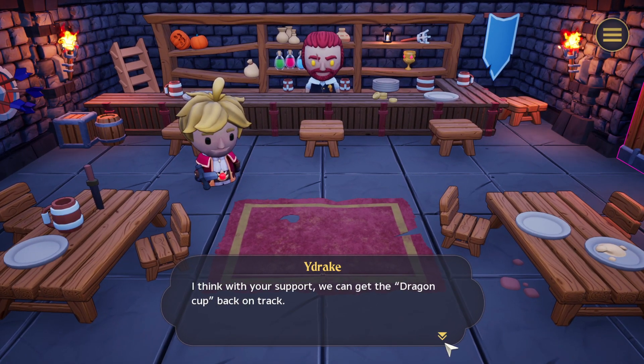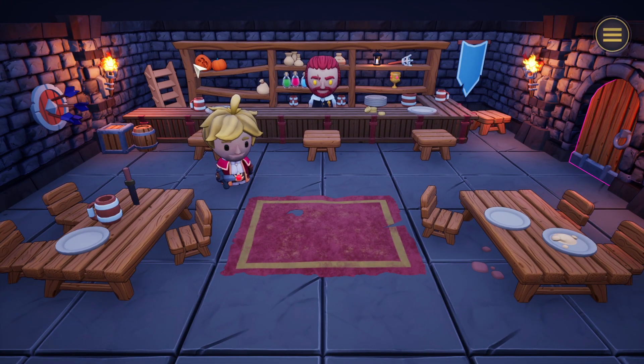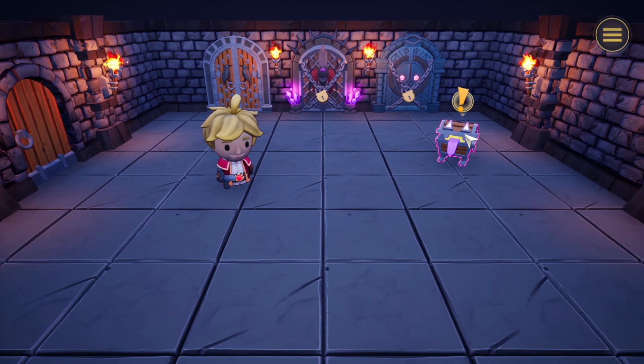'I think with your support we can get the Dragon Cup back on track.' Also, it bothers me greatly that 'Dragon Cup' has a lowercase 'c' — because this is a name. The C should be uppercase. That bothers me greatly. My disappointment is immeasurable. Can't click these pumpkins unfortunately. Anyway, let's go. Oh, we have choices — there we go with the roguelike elements.